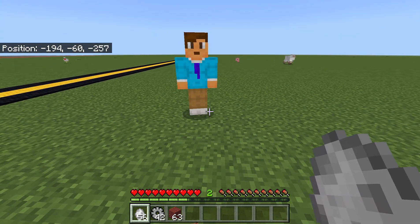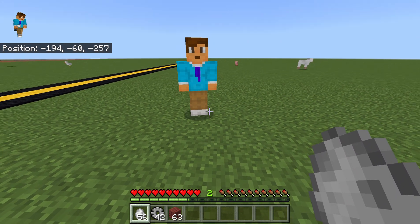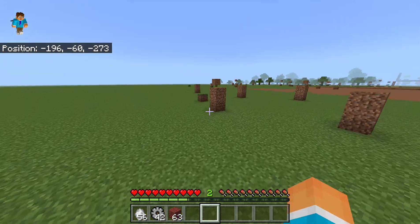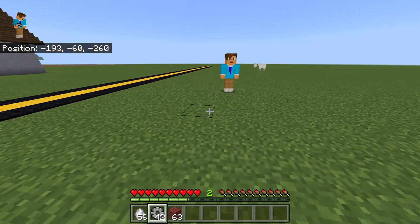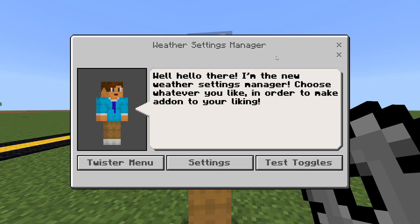The next feature is actually kind of cool. This was already in the base version of the original settings UI, but I'm going to be changing it to be a bit better. If I go up to him and click with the settings item, it says 'Weather Settings Manager.'